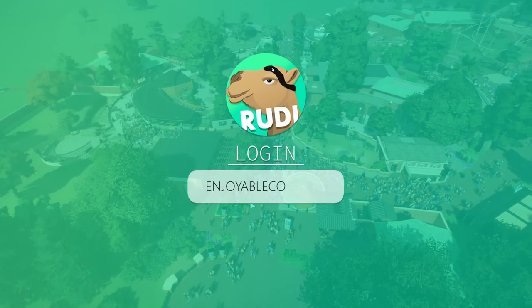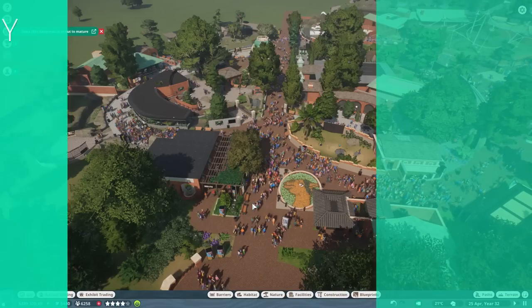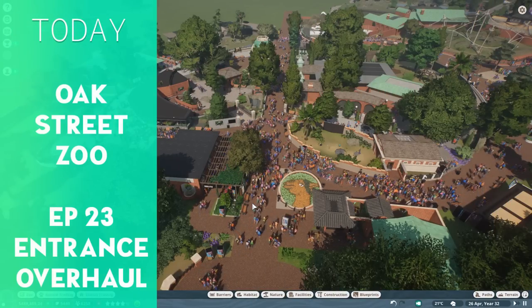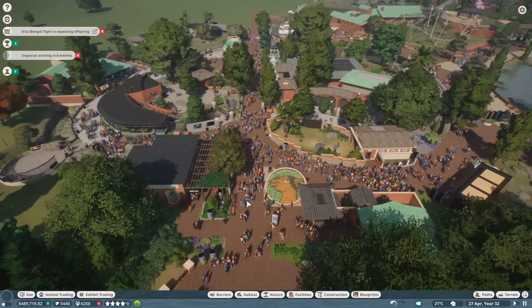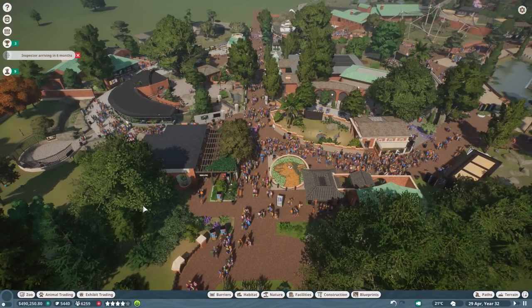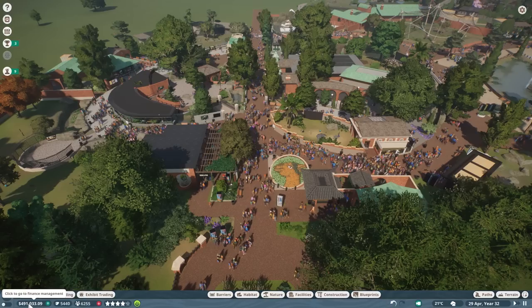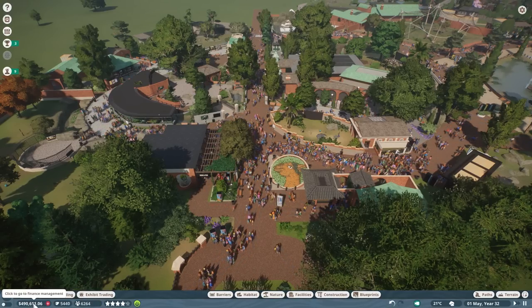Hello everyone and welcome back to Oak Street City Zoo. Thank you so much for tuning in. We are back in franchise mode and today it's all about fixing the money problems, because we are running towards bankruptcy quite efficiently. The money went significantly down and we are losing quite a chunk — approximately 10k per minute.